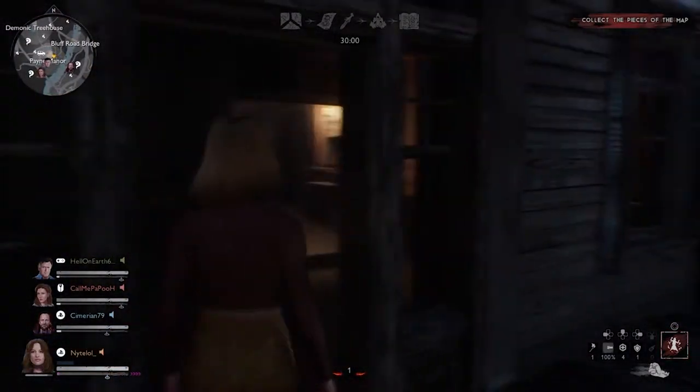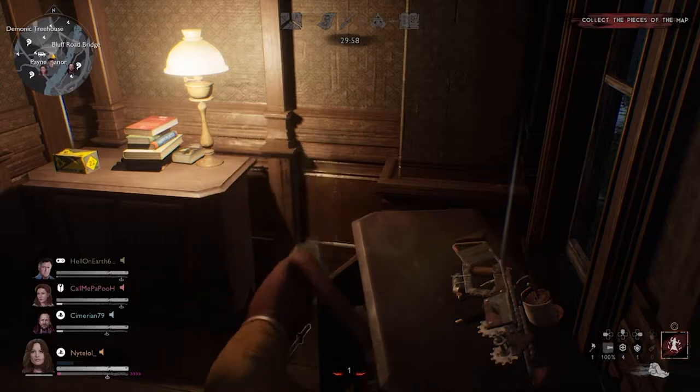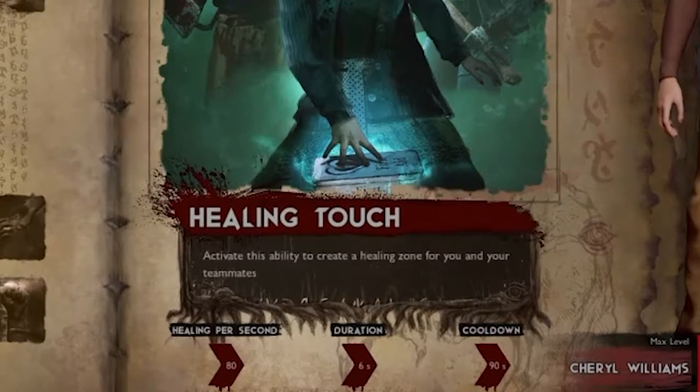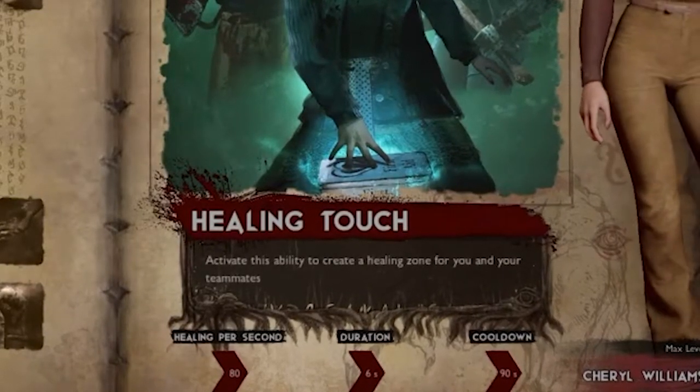You decided to pick up Cheryl Williams. Cheryl has a very good kit for a support character and overall she's very versatile. Her ability, Healing Touch, allows her to lay down an aura that heals anyone standing inside of it, and this ability is so clutch when it comes to objectives.